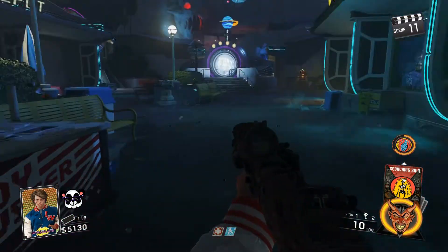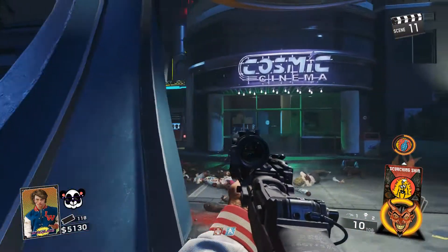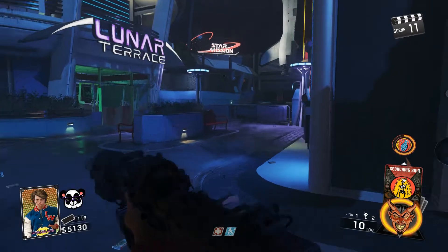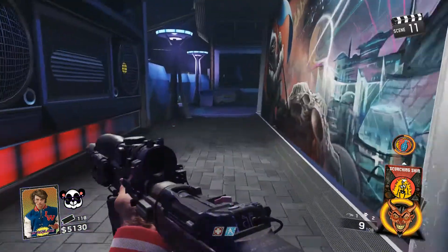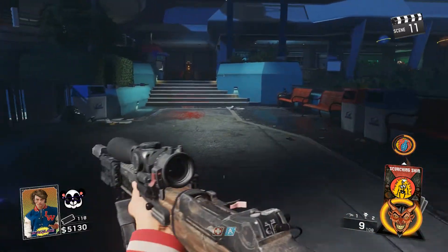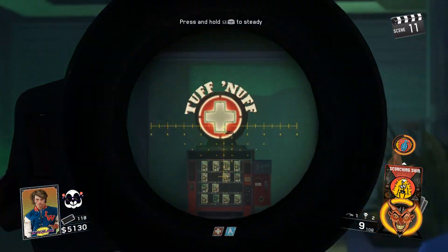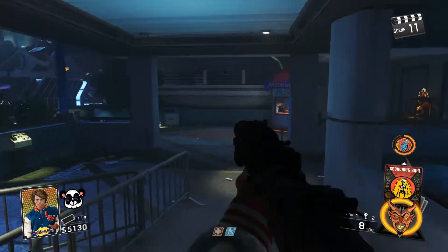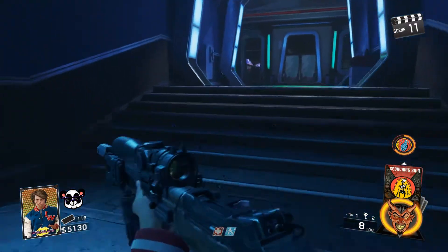Next we're heading over to the Journey into Space section of the map. This first power switch will actually turn on three of our key perks. Over to your left is Mule Munchies, similar to Mule Kick — gives you the ability to carry three weapons instead of two, very useful. Next, around the corner and up to the left you'll see Tough Nuff, the equivalent of Juggernog, giving you an extra hit or two from the zombies.